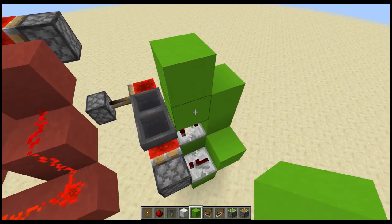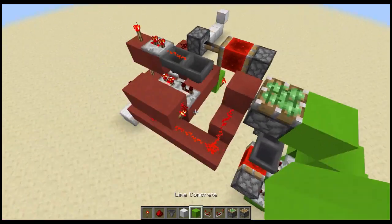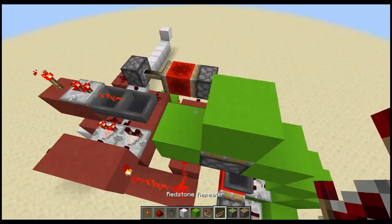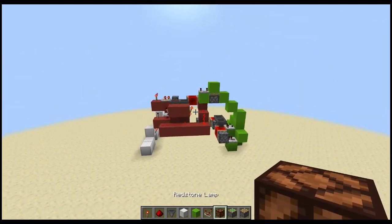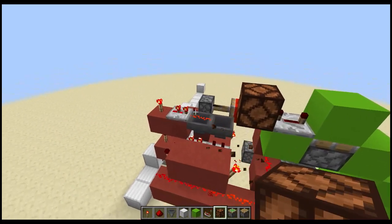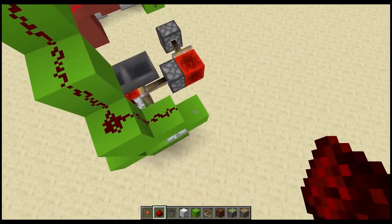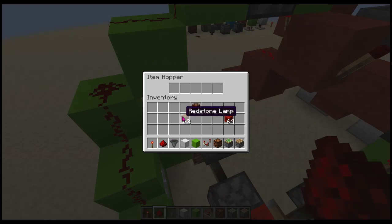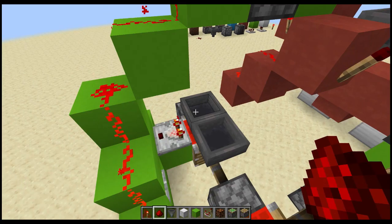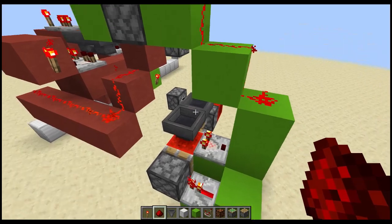Build the little step up to the monostable with a four-tick repeater. Get your lamp — the lamp is just for indication so you know things are working, so you won't need it when applying this to the elevator. Throw some dust here. In the hopper over top of the redstone, put 15 items in. Depending on the floor you choose and how big your elevator is will determine how many items go in that hopper.